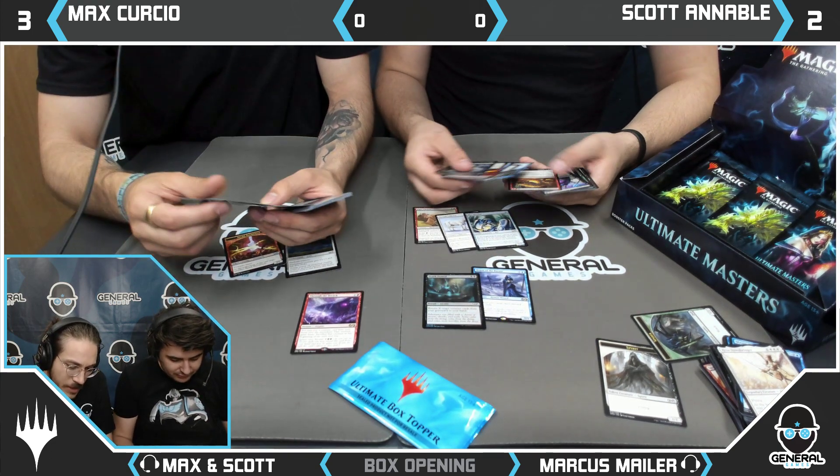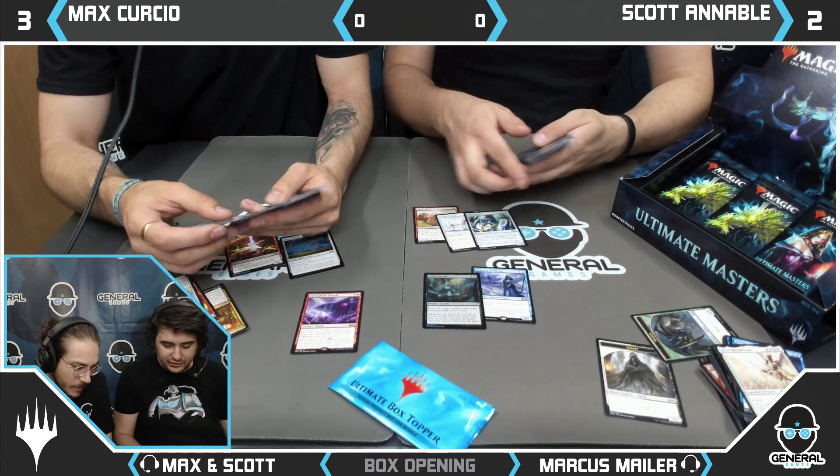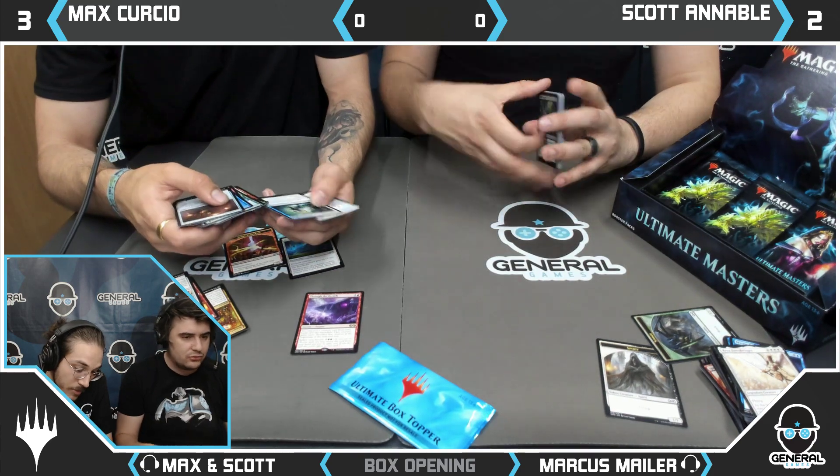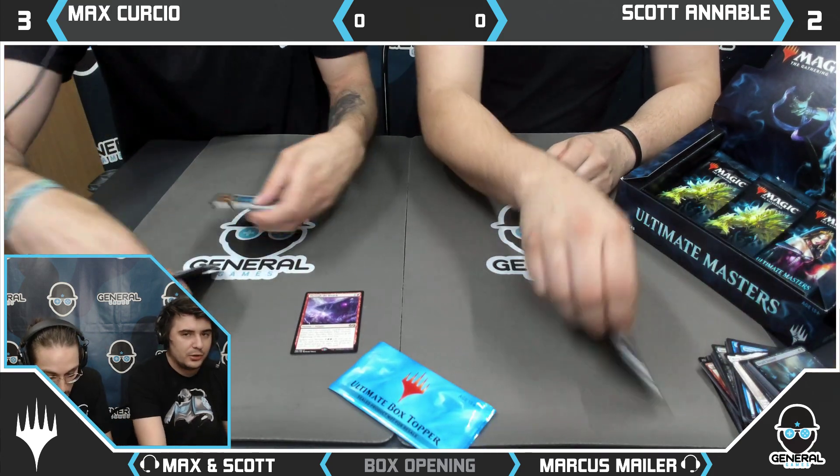Basking Rootwalla. Vengeful Rebirth. Good fixing in this set. Crushing Canopy — always important. Turn to Mist — bit of protection. What are we, 3-2?